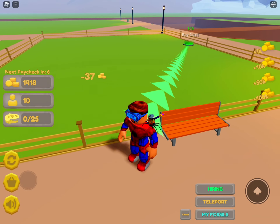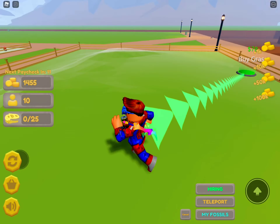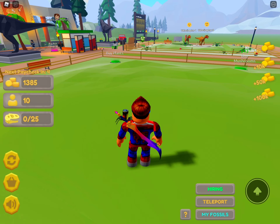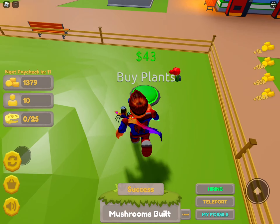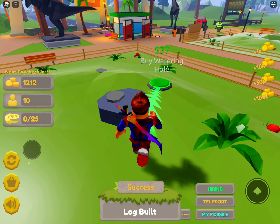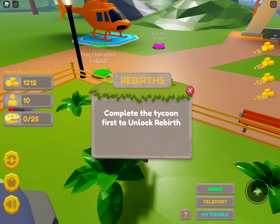Let's see — oviraptor? Let's just buy it. We got a bench. It's starting to cost a little bit, but let's get some grass, plants, or mushrooms. We got mushrooms, rocks, a log, and a watering hole for the enclosure.